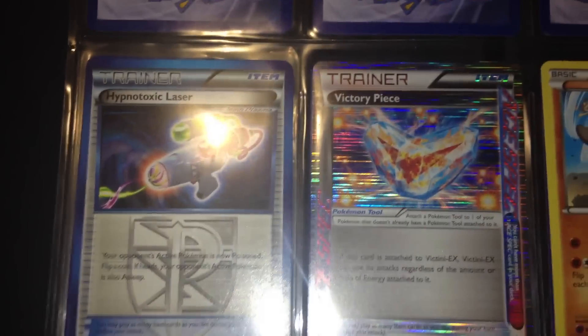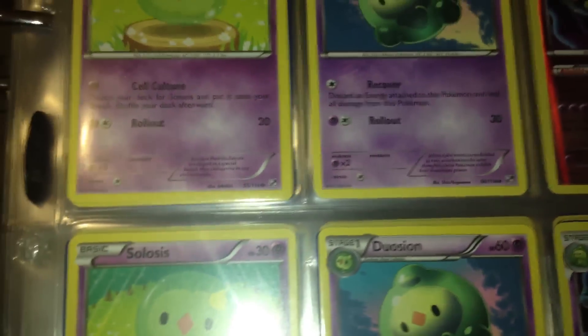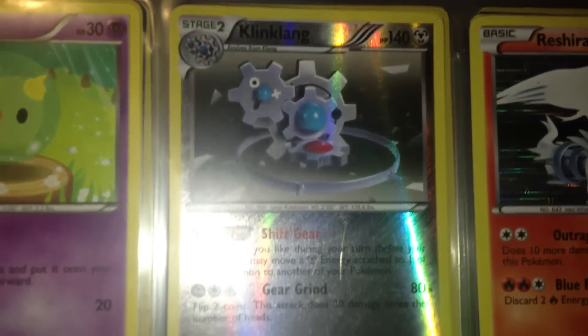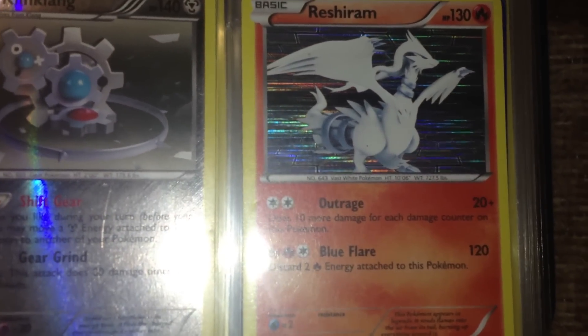On this page: Hypnotoxic Laser, Victory Piece, and Meloetta Promo. Here is some Reuniclus, Klinklang Reverse Holo from Black and White, Shift Gear 1, and Rayquaza.